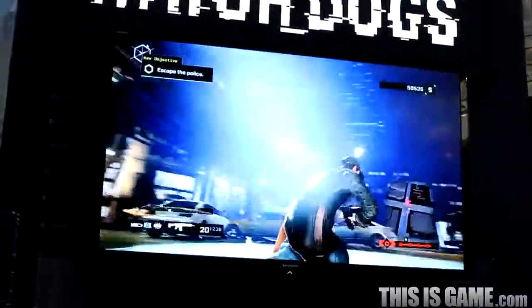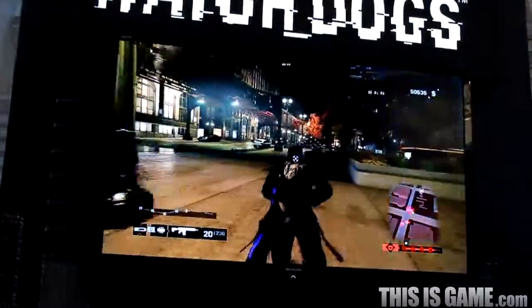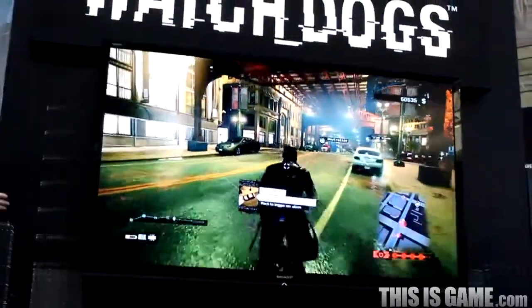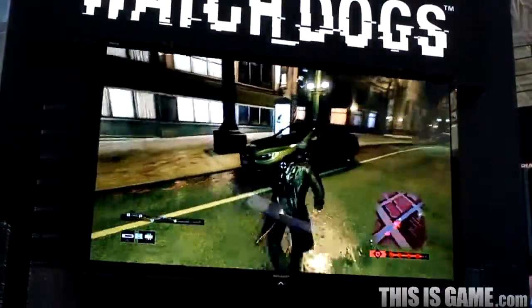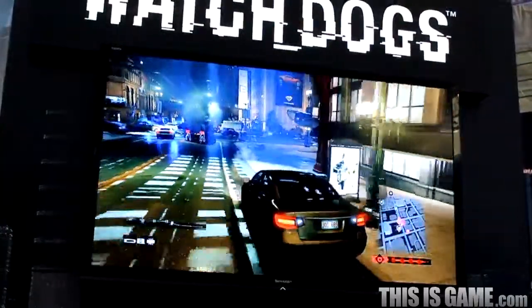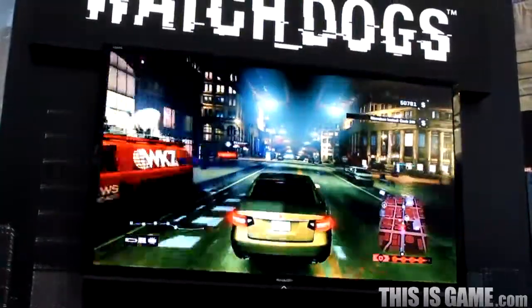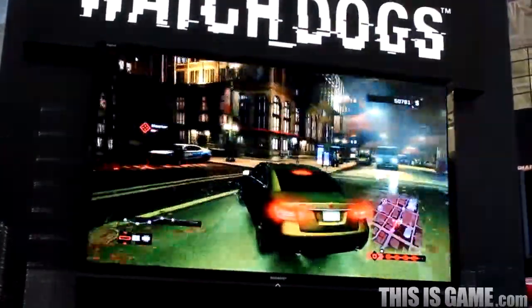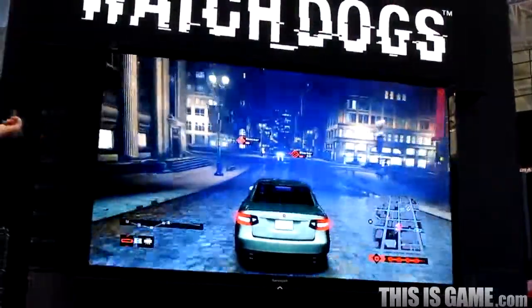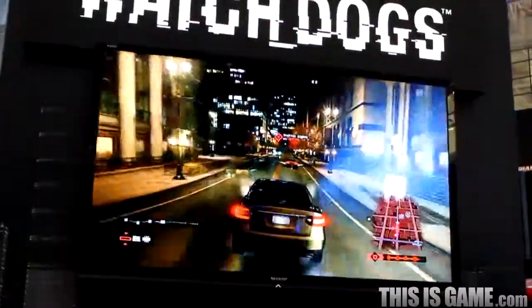Above we have a police helicopter, but we have an app that can technically disable that as well. Now this is only temporarily, so we're going to need to get in the car and we're going to need to get away. We're going to use our hacks to try to escape the police. On the left, we'll hook on the blocker so we can go left. And up here, we're going to raise the blocker to try to stop the police. Each one of these little icons can help us in our escape.